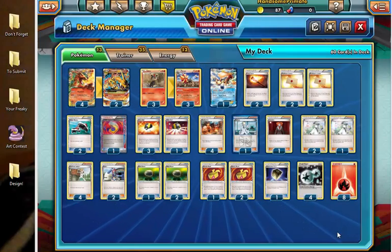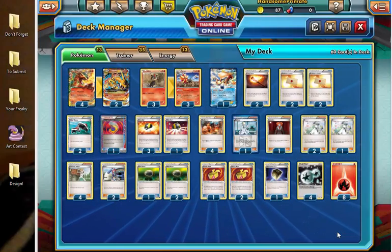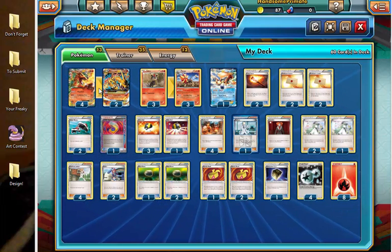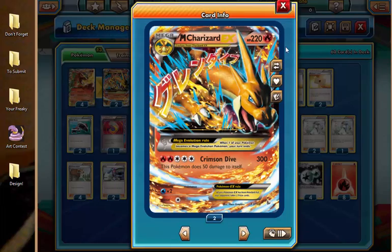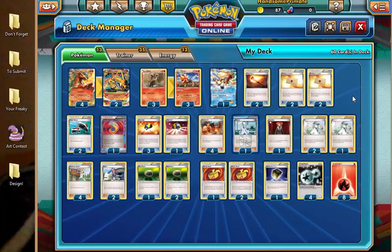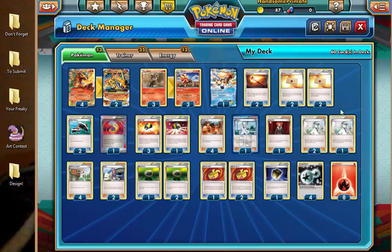Ladies and gentlemen, we are back with our final — the last but definitely not the least — of our Mega Evolution Kanto starting Pokemon. Here today with Mega Charizard EX. This deck is definitely the most viable, just because it has Pyroar alone, it kind of makes it more of a wall deck, which makes things a little bit more useful.